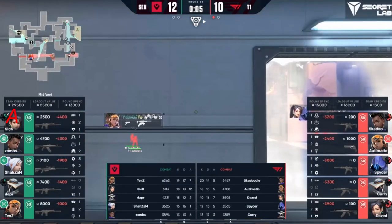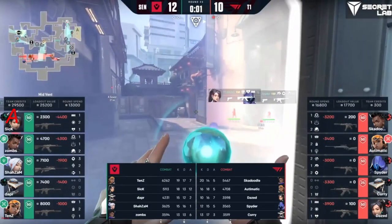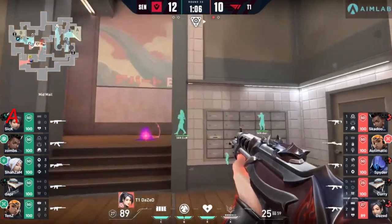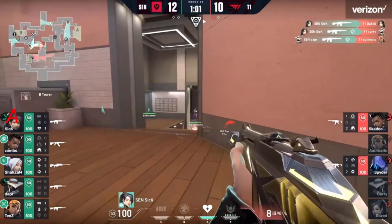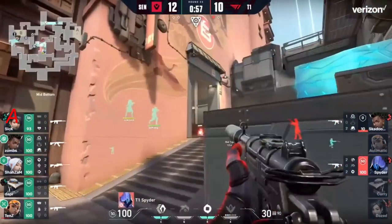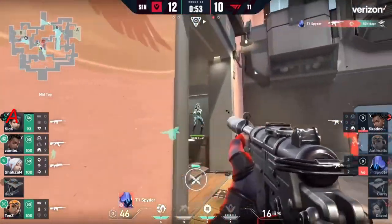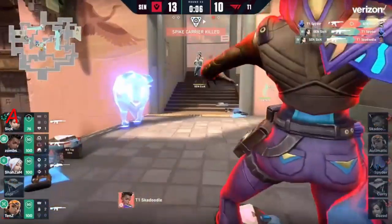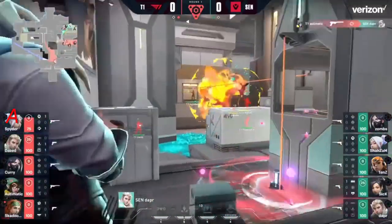Gets the frags — 12 and 10 — and not a lot of hope. Sick peaking finds two, wants more — maybe a chance for a third. Dapper there to assist. Everything has gone wrong — skadoodle and spider 2v5, finds the first, second one around the corner. But sick finds that elimination and will take fourth place, keeping T1 at a bit of a distance.